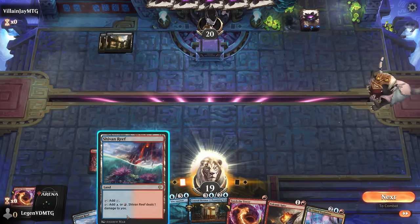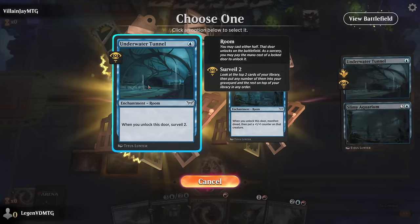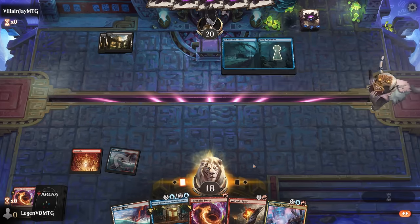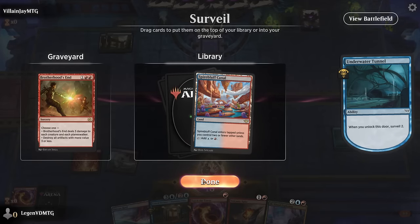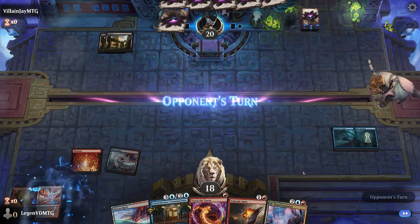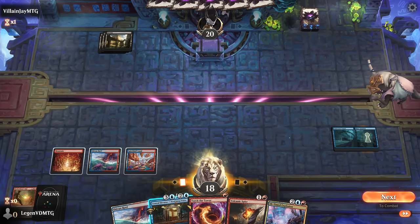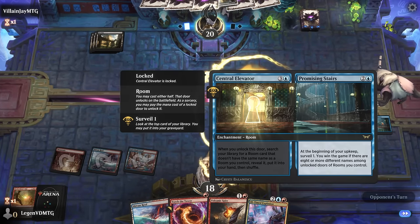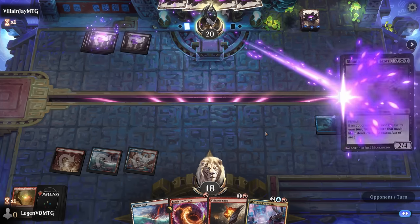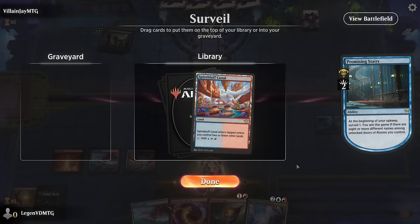There was the risk of our opponent having some instants to sacrifice their creature and draw. For now we'll play our Tunnel here. Spire Bluff — probably don't need Brotherhood's End since we have another sweeper in hand. We can pay four mana to unlock the Aquarium. So for now play the Stairs, which is going to be our win condition eventually. Opponent has Blood Letter which has a few two-card combos in the set now.